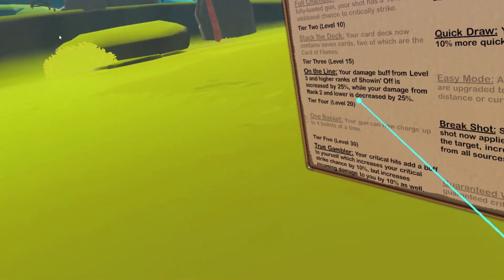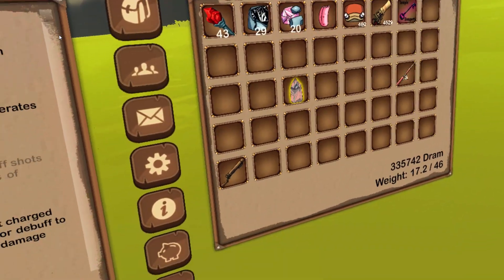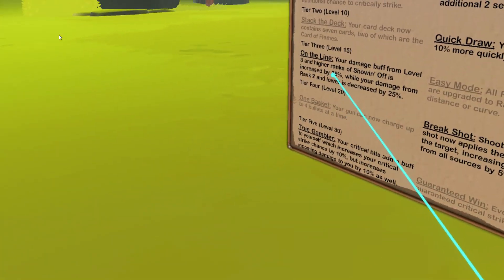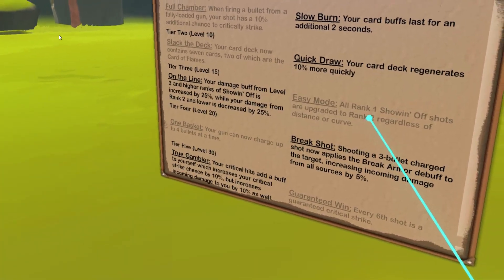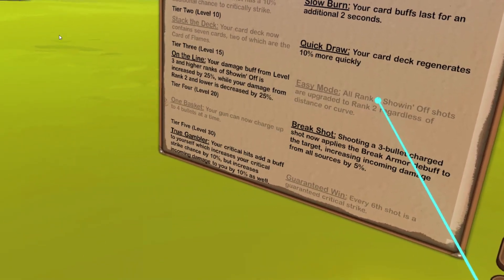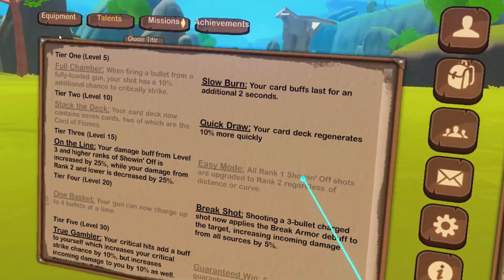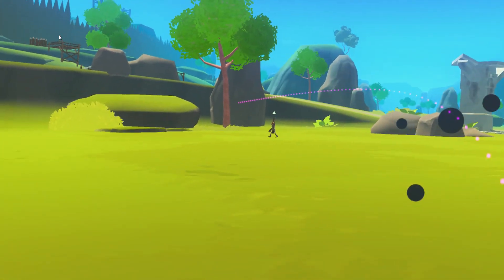'Damage buff from rank three and higher is increased by 25%, while damage from rank two and lower is decreased by 25%.' As a Scoundrel, the better you get the more you'll consistently hit higher rank curved shots — especially on a boss, you'll get fours and fives easily. So that 25% damage boost is better than the talent that upgrades all rank ones to rank twos. If you're hitting rank ones, keep practicing.